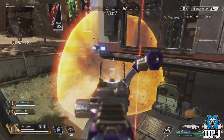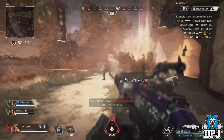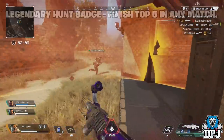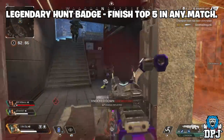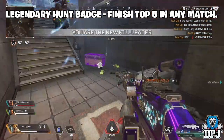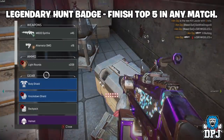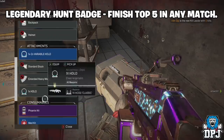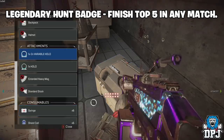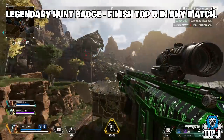We don't have images of these exact rewards, but we do know exactly how each one is earned. The first is a Legendary Hunt Badge, earned by finishing in the top five of any match. That's essentially what this event is all about — it's called the Top 5 Elite. If you finish in the top five of a match, you will then go into a special queue, a lobby where everybody has already finished in the top five of their previous match.